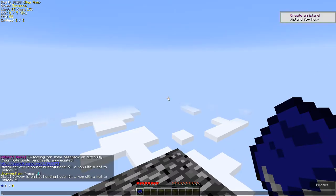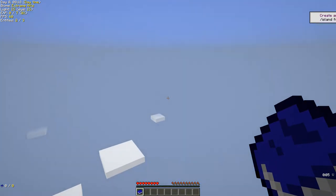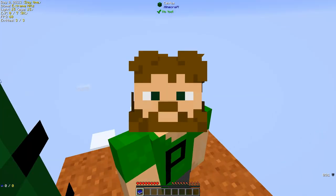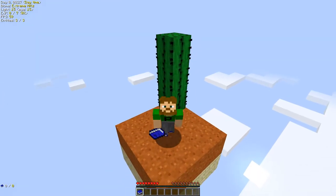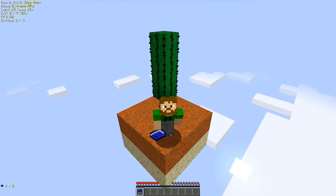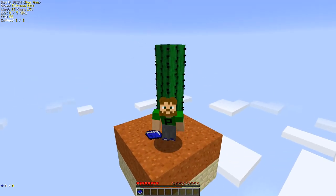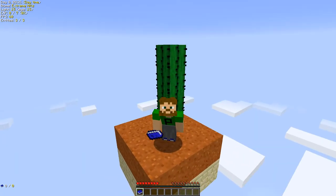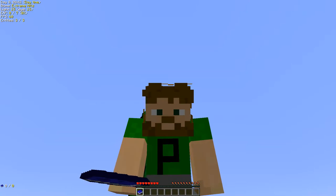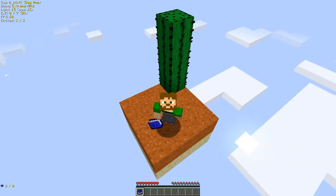To create this island we just put into the chat the command 'island create sand' and now we are falling onto this sand island. As you can see, we have down below one layer of sandstone, then one layer of red sand, and we have a three-tall cactus. That's it.